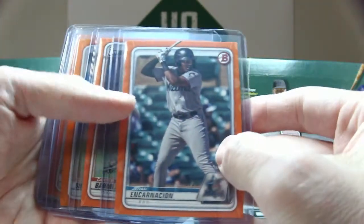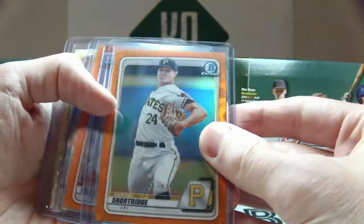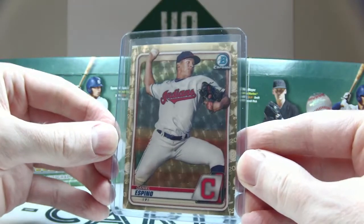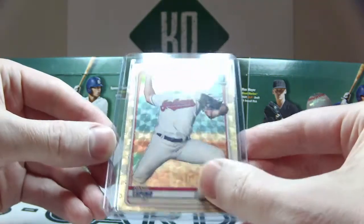Out of 25 orange we have Girard, Encarnacion, Carter Baumler — these are paper versions. Then the chrome versions we have Aaron Shortridge and Milan Tolentino. And yes, we did hit a Super Fracture — maybe not the biggest player, but there you go: Daniel Espino, Super Fracture, one of one.